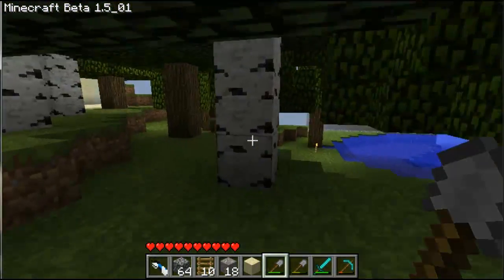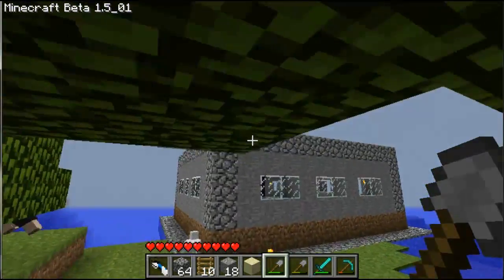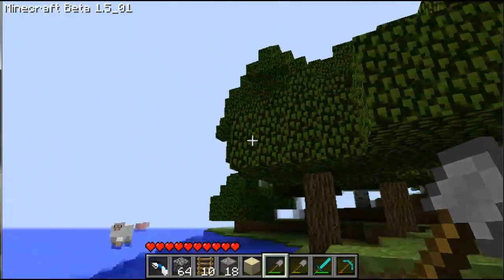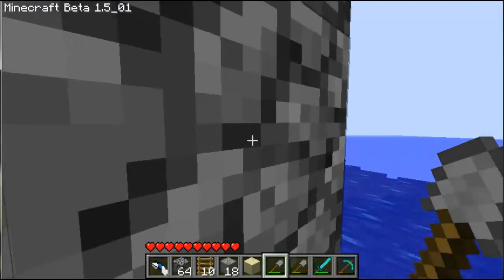We are going to make one hell of an epic treehouse here. I'm not sure how I want to start it yet. I think what we're going to do is make some sort of walkway from the top of our house over to this, and we will build our way through that. We'll actually go ahead and start that now — we don't have much else to do right now.